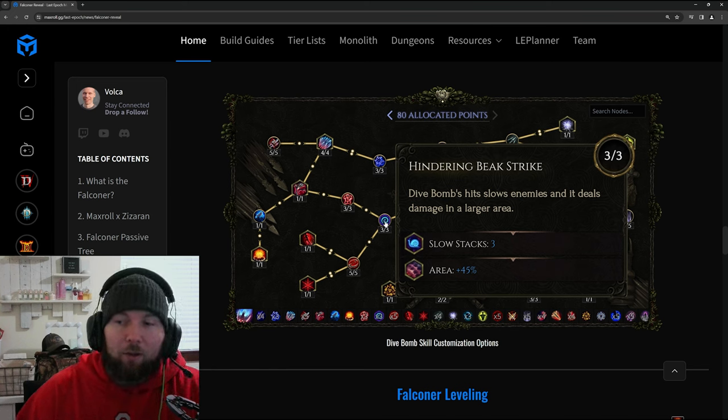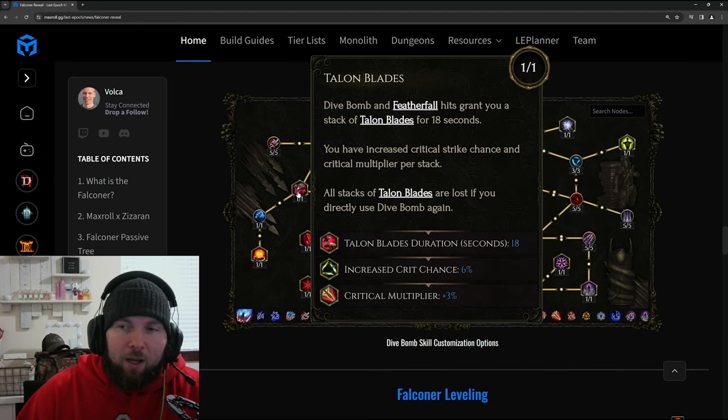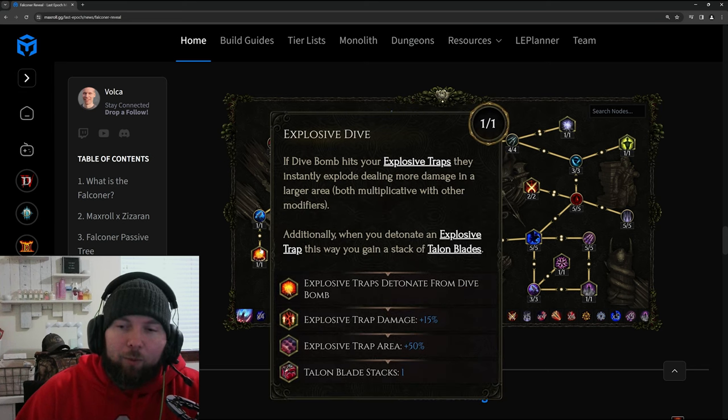Hindering Beak Strike makes Dive Bomb hits slow enemies and deal damage in a larger area. Expose Their Defenses makes Dive Bomb hits apply critical vulnerability on enemies, so even if they have 100% critical strike avoidance you can reduce that so they can be critically struck. Talon Blades makes Dive Bomb and Feather Fall hits grant a stack of Talon Blades for 18 seconds, giving increased critical strike chance and multiplier per stack, but all stacks are lost if you use Dive Bomb again. Gale of the Blades gives 10% move speed with at least five stacks.